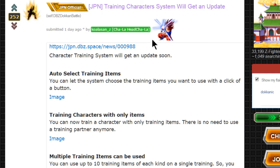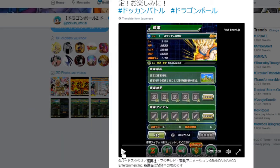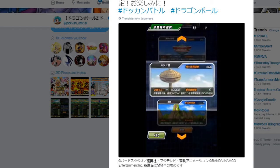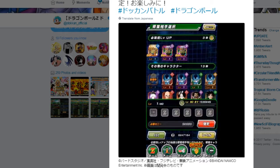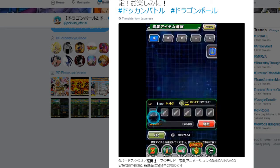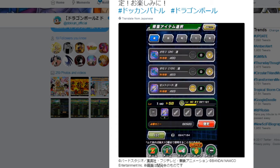Let's go over the system. I have the official Twitter open right now. So the first update: we're getting an auto-select for training items. You know how you can automatically select training partners with the auto-select button? Now you can also select the button for the amount of training items you want to use. It looks like it uses the smallest training items first before going to the largest, so you're using your smaller items over your more important ones. That's cool.